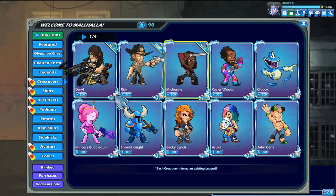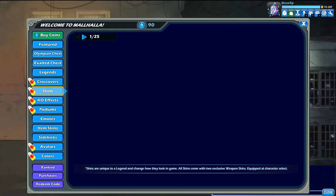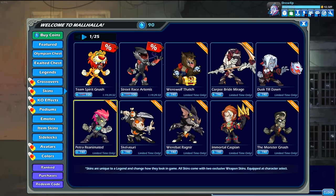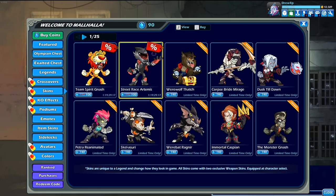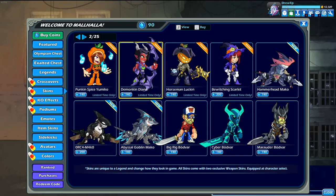The crossovers have a candy corn because they're still displaying the Walking Dead crossovers, but nothing too special there. We have some skins — the werewolf Thatch is definitely a new one. There's a couple new ones in here, Mirage is definitely new. There are some really nice Halloween skins here. I like Artemis the Dusk, looks really nice. That's Asuri that everyone likes. Caspian's looking nice. The Pumpkin Spicy is always funny, and then Horseman Lucian — I love that one.